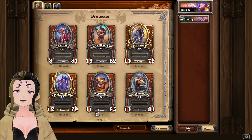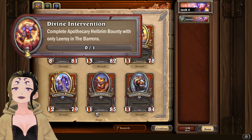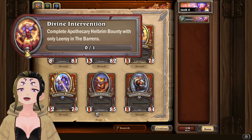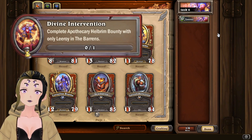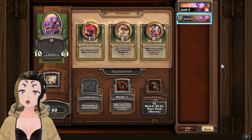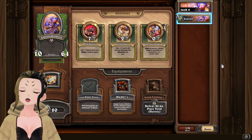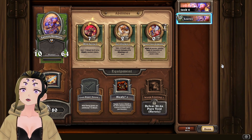It's time for Task 6, which is completing the Apothecary Helbrim bounty with only Leroy and the Barons. This can be completed on a normal bounty, so it's a lot easier than you might originally think. It does come with the downside of needing Leroy at a playable level, though it is only a level eight bounty. My recommendation is to have him at around level 25 or higher so he'll have enough stats to actually survive long enough to complete the task.